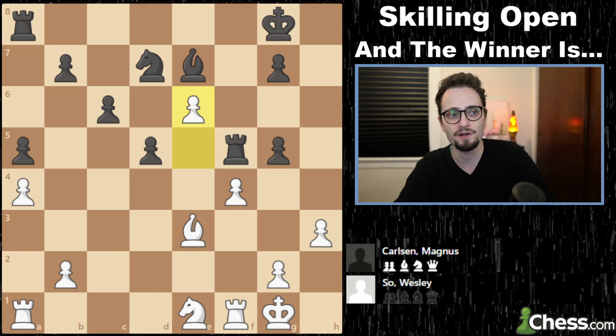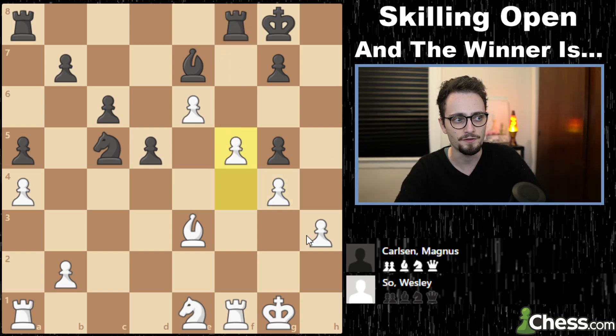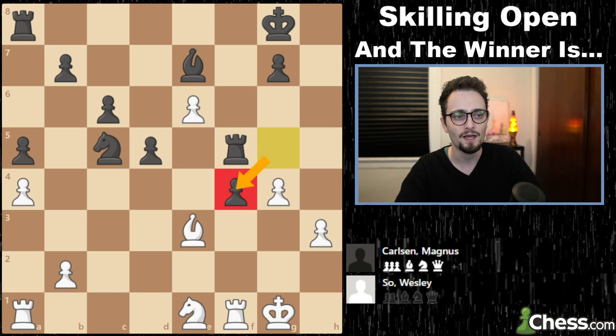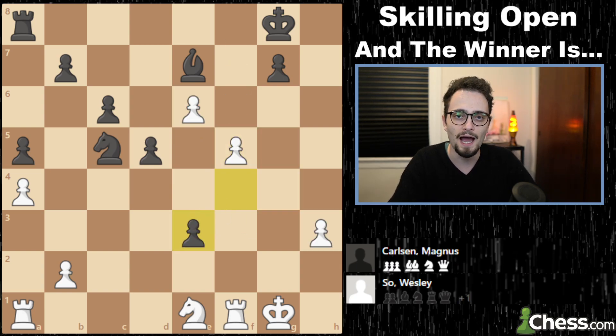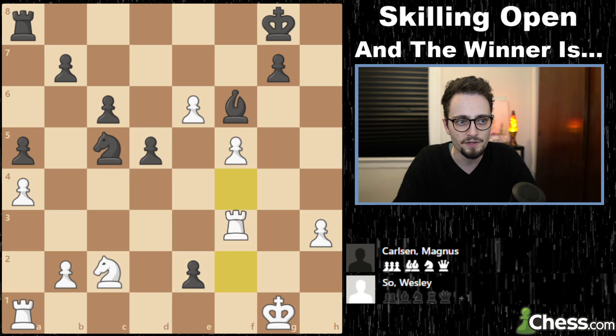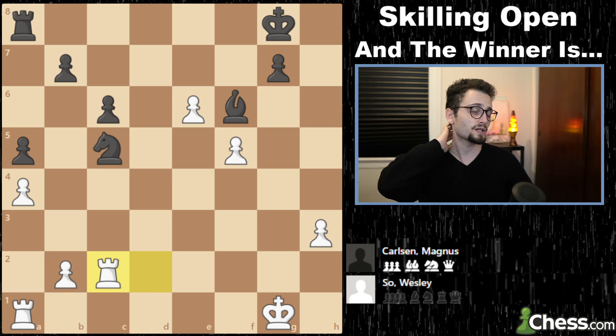Here an even more gangster idea: knight c5, g4. Rather than getting forced out with this pawn chain being very dangerous, Magnus says: take my rook, I don't need it. I will take your bishop, then put my bishop on f6, push my pawn, push my other pawn, push my other pawn again and fork you. And that's it — I'm simply winning. A very interesting exchange sacrifice from Magnus.